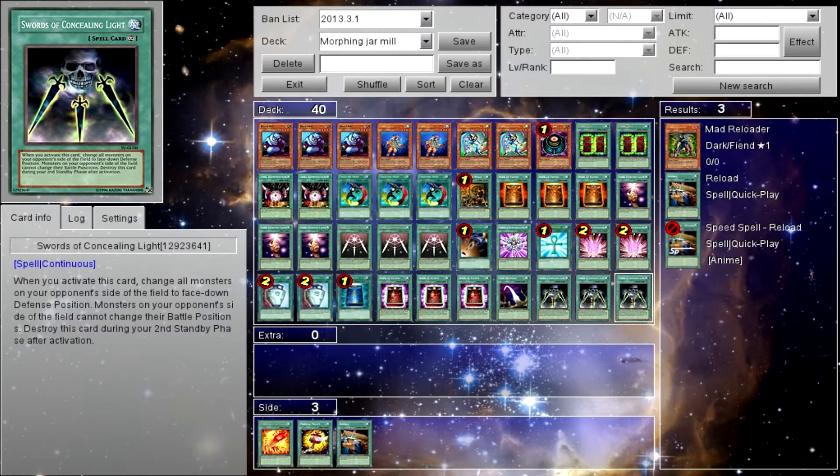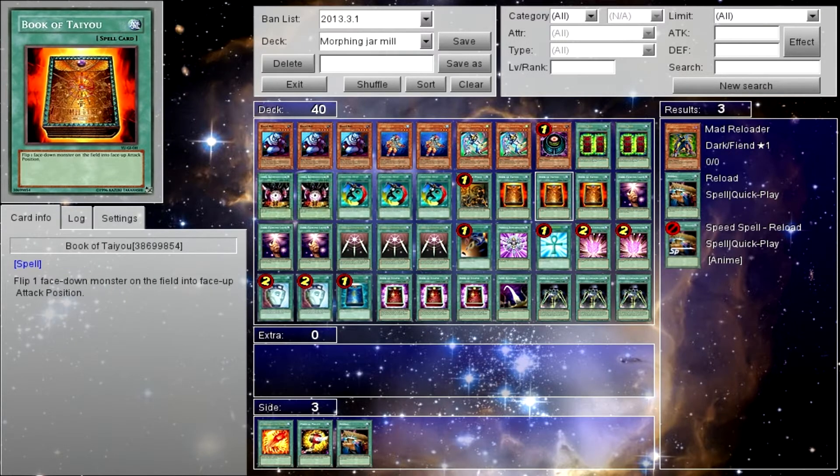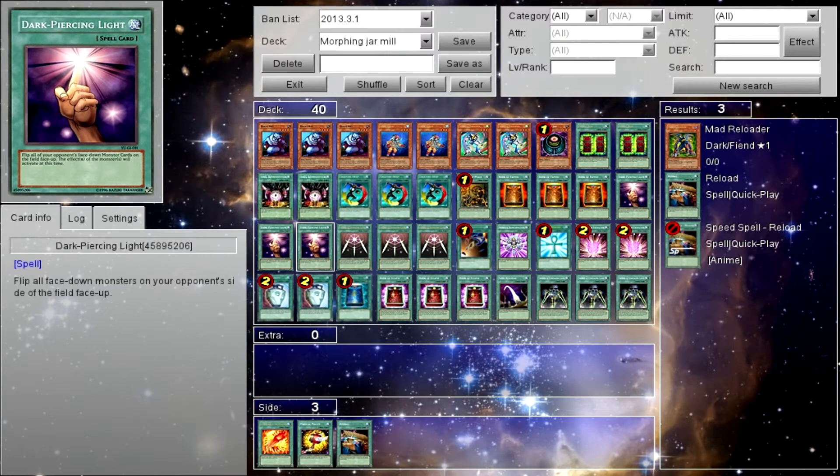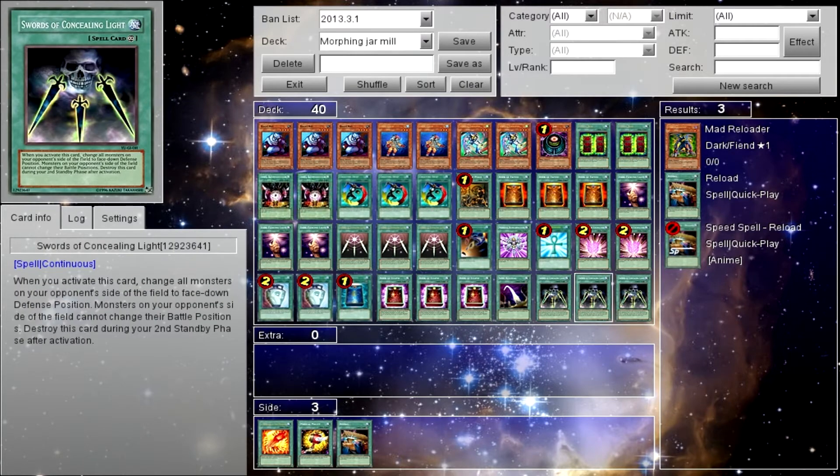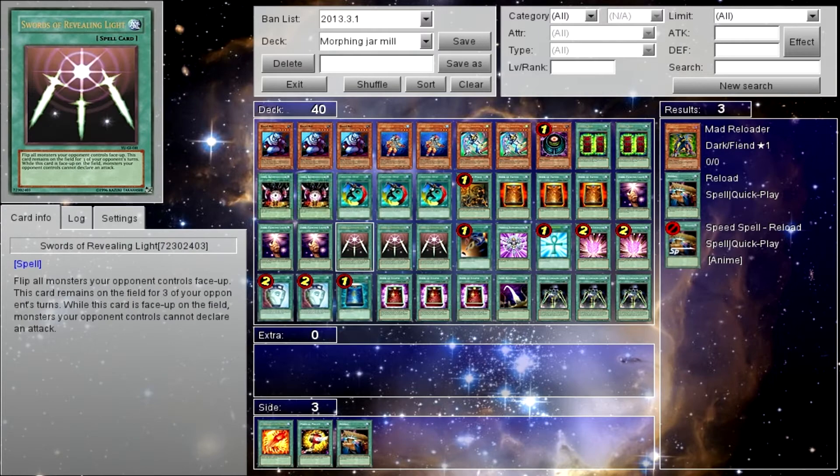Swords of Concealing Light flips all your opponent's monsters face down and their battle positions cannot be changed without a card effect. Then once he's face down, you flip him face up. The only way to flip him face up if he's on your opponent's side of the field is with Book of Taiyou — which flips one face-down monster face up — or Dark Piercing Light, which flips all your opponent's monsters face up and activates flip effects immediately. Same thing with Swords of Revealing Light. The only problem is those two stay on the field, but they're also great for stalling while you set up the combo.